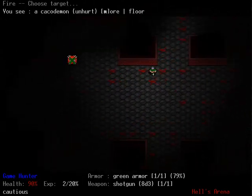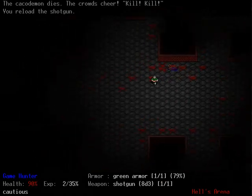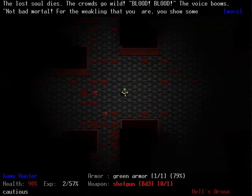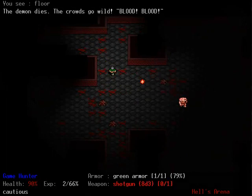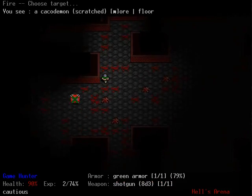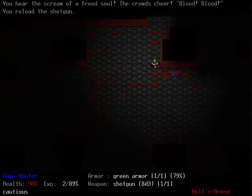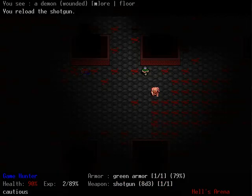We have a Cacodemon on the loose. As we know from version 994, these guys keep their distance but will follow around walls and everything. The explosions are pretty cool — they're all tile-based, of course, though they're not entirely meshed together. That would be hard to do, and I don't think Doom did that either. How many shells I got? Shells are not a problem.